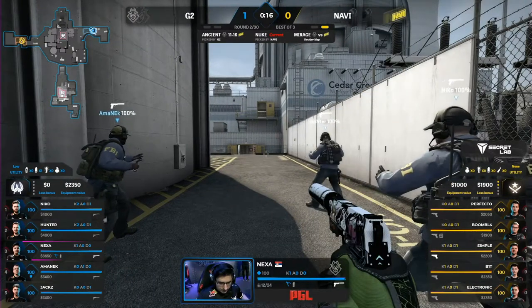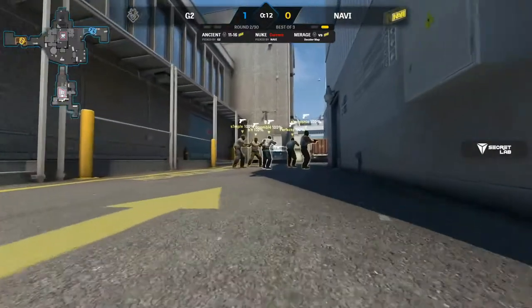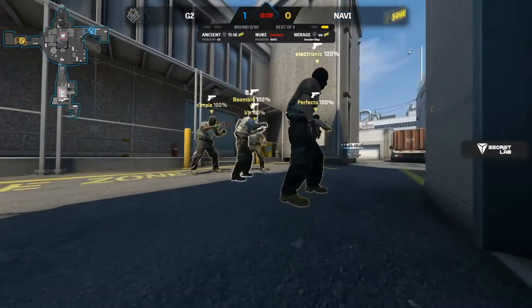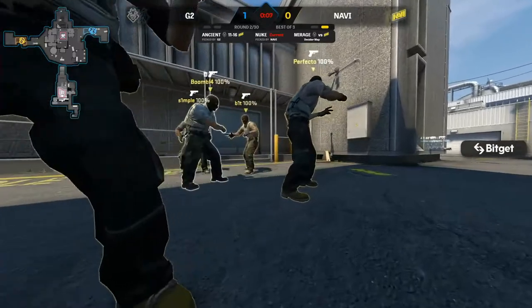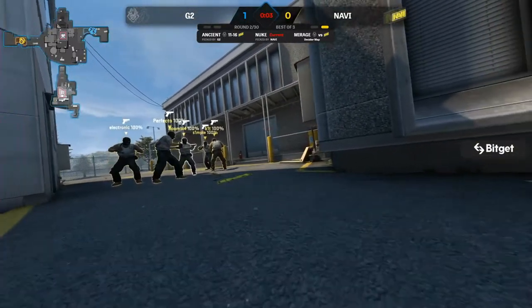You see that smoke towards main — Navi throw that a lot when they do their yard crawls. So they're just using one of their standard setups, one of their standard pistols, and they're trying to make it look a little bit different. But that heads-up play, aggressive through Lobby — they knew it was coming. Fantastic work there on the push. A great call from G2 here early, and they have to convert.